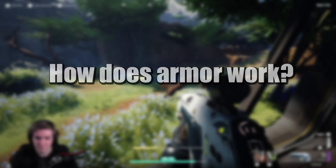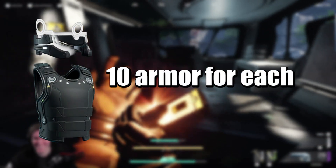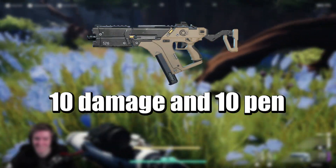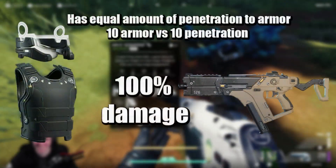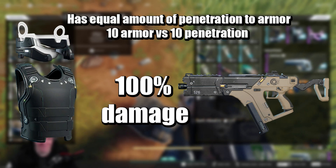How does armor work? Each armor tier has its own armor rating. For example, white armor is 10 armor for both head and body. What does that mean? It means that a white gun — for example the PDW, unmodded — with its 10 damage and 10 pen will deal 100% of its damage. So a gun that has equal pen to the armor rating of the armor will deal 100% of its damage. In this case, that's 10 damage.